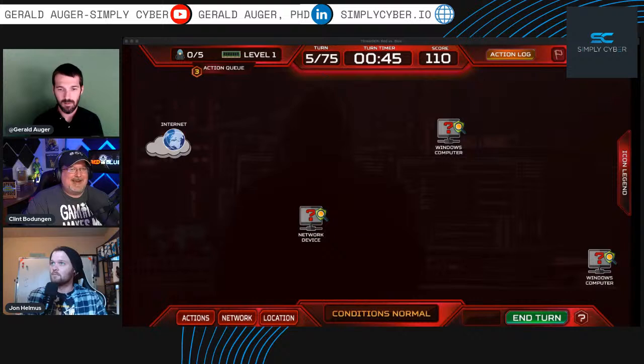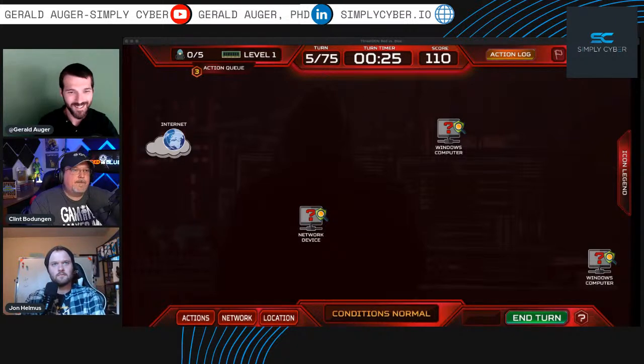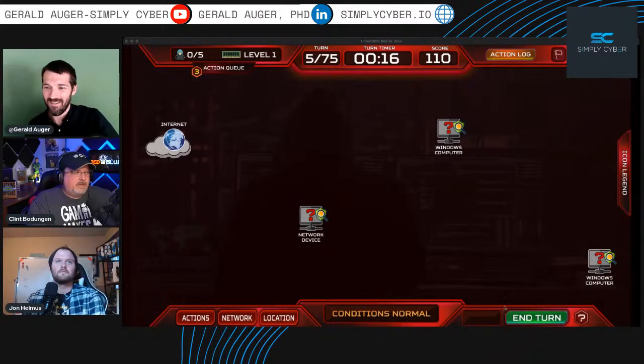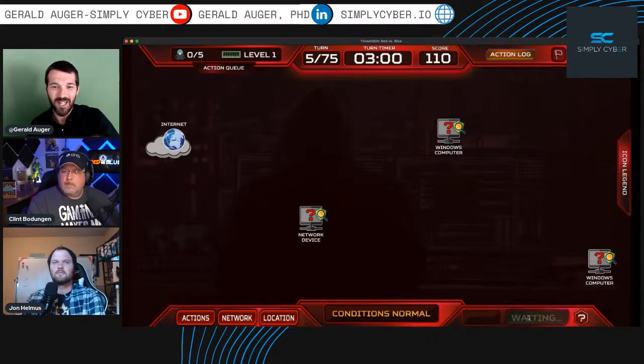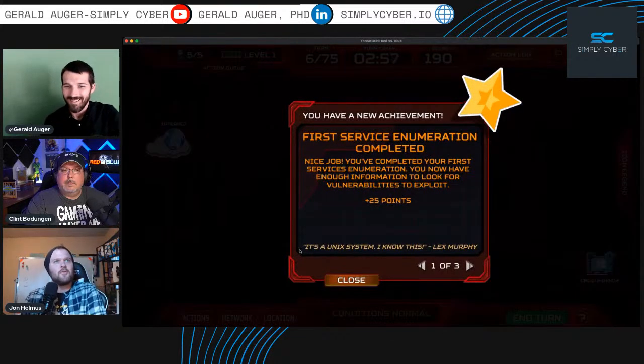The AI is going to feel like real life from a red team perspective — it's going to develop its defenses to be more mature, so you'll have to change strategies. You definitely want to use early game strategies — just like in real life, low-hanging fruit changes. Let's end our turn and see what happens. Service enumeration completed!